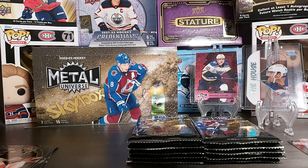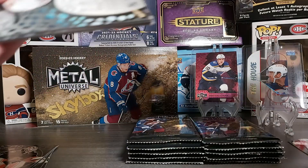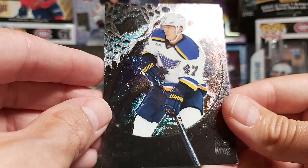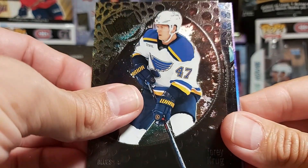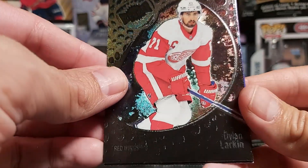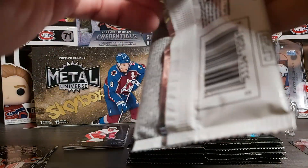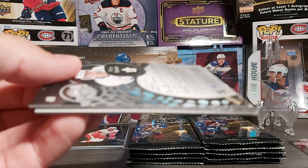Last pack from the far left stack. They did get the blasters out for Metal Universe Skybox too, and I think there's a red parallel you can get. Tory Krug — oh, we have something shiny and it's purple! Dylan Larkin. Should I keep it? I'll set it aside. I can't remember if there are Precious Metal Gems in purple — I know there's green and red. We'll keep it for the end.